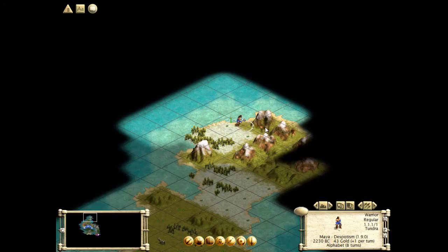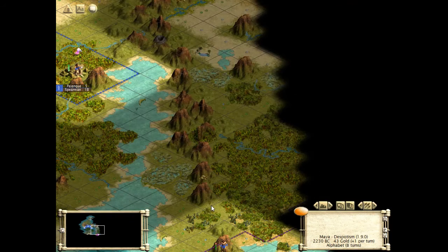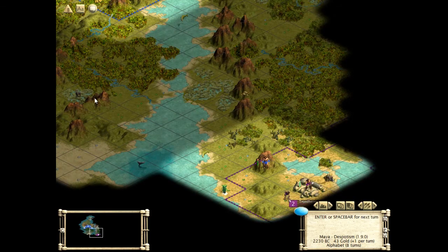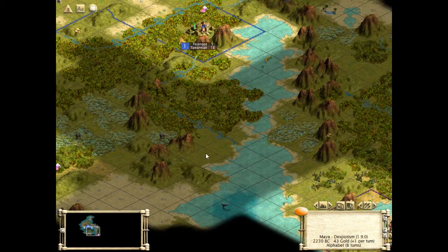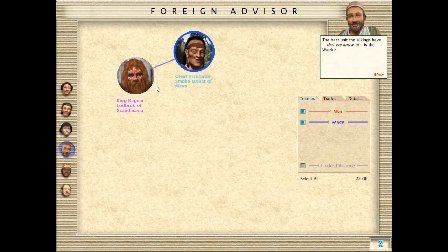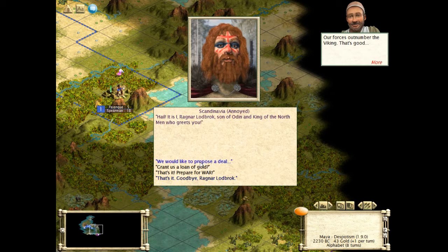He's not going to be a gentle neighbor — I'm fairly certain. That's Trondheim, and I'm pretty certain he has built another town somewhere over there. So he's definitely going to spread in our direction. We can fairly easily block him on this continent, depending on what the continent shape is like. Can I talk to him now? Ragnar Lodbrok — and he's annoyed.